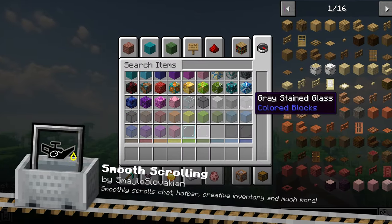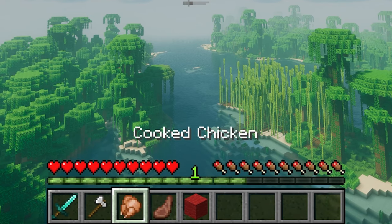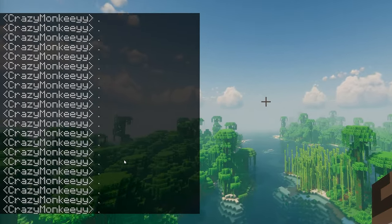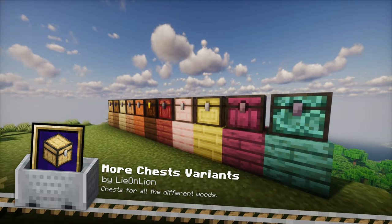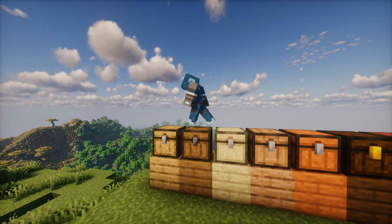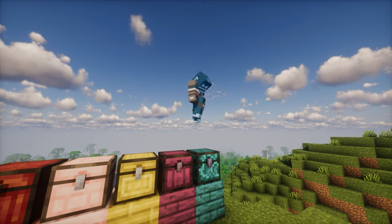Smooth Scrolling improves the scrolling mechanics in Minecraft menus, making them more fluid and responsive. It enhances the overall user experience, especially for players who spend a lot of time in creative mode — just smooth, seamless scrolling. More Chest Variants adds chest variants for all types of wood in Minecraft, making it easier to match chests with the buildings you are constructing and adding a touch of variety to your interiors. Additionally, chests made from nether wood are resistant to fire and lava.